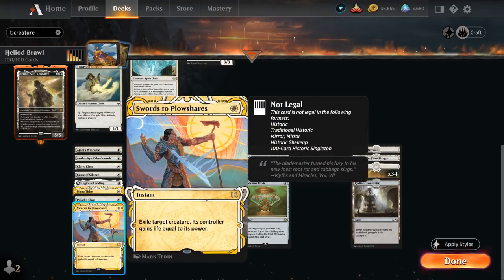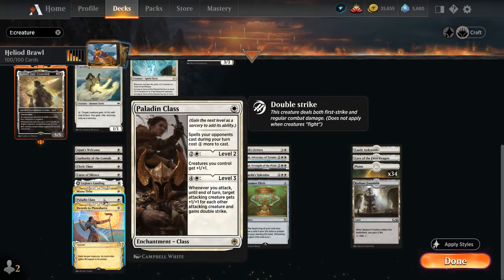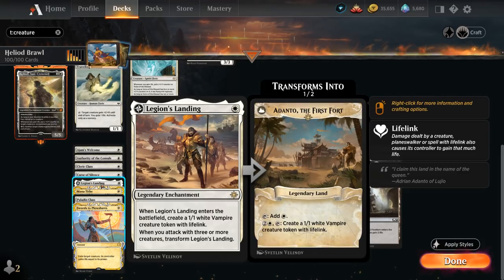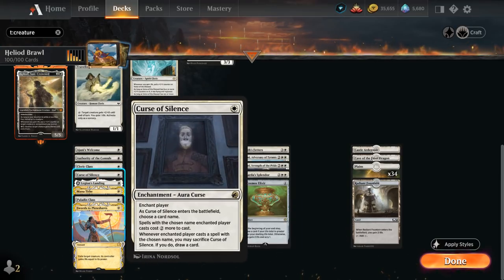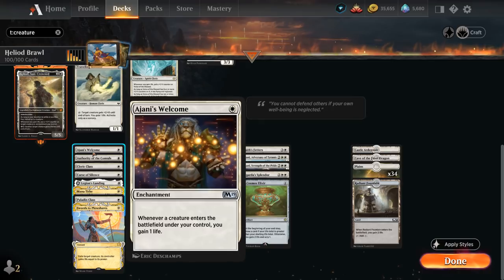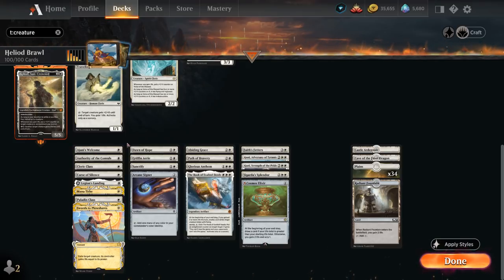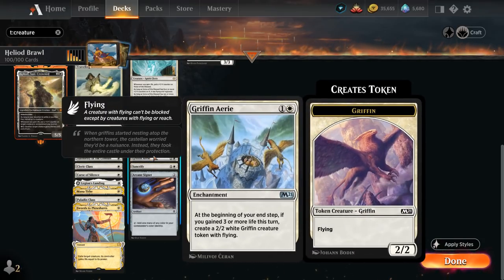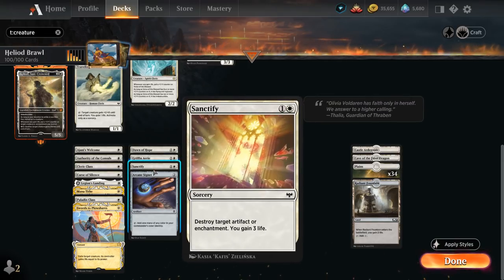Going over the non-creature spells, we've got removal with Swords to Plowshares. Paladin Class can eventually pump up our team while taxing the opponent on our turn and can eventually give our creatures double strike. Mana Tithe is a nice counterspell that can catch the opponent off guard. Legion's Landing makes a 1/1 lifelinking token and can transform into Adanto, the First Fort if we attacked with three or more creatures, which we can then use as a nice mana sink. Curse of Silence can name the opponent's commander to make it two more expensive. Cleric Class can pick up +1/+1 counters on our creatures whenever we gain life if we level it up, eventually reanimating a creature on level three while gaining life. Authority of the Consuls makes opposing creatures come into play tapped while gaining life, and Ajani's Welcome gains one life whenever we play a creature. Dawn of Hope is a nice mana sink especially in control matchups — we can draw cards whenever we gain life and can also make lifelinking soldier tokens. Gryphon Aerie makes a 2/2 Gryphon token in our end step if we gained three or more life, Sanctify destroys an artifact or enchantment and gains three life, and Arcane Signet is helpful for ramp.